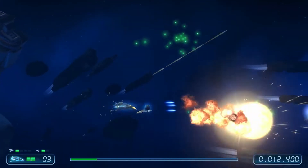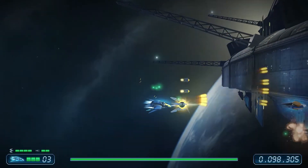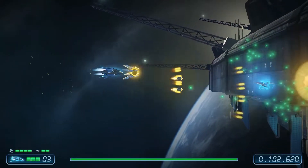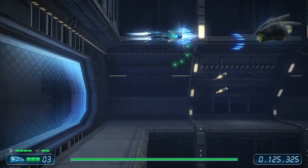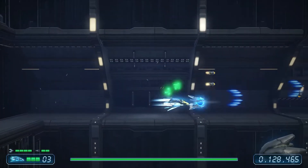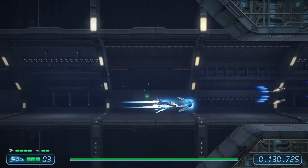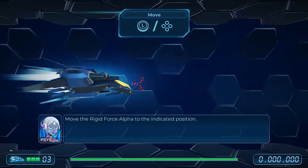Coming back for another round with updated graphics and an enhanced feel, Rigid Force Redux takes the formula from Rigid Force Alpha and gives players something more to not just look at but shoot at. This game has been completely revamped using the Unity engine and gives players a more satisfying polish of sound, frame rates, interfaces, and much-needed difficulty.